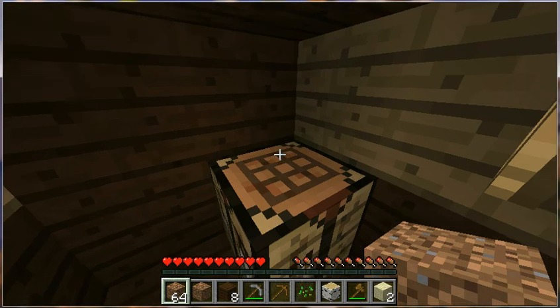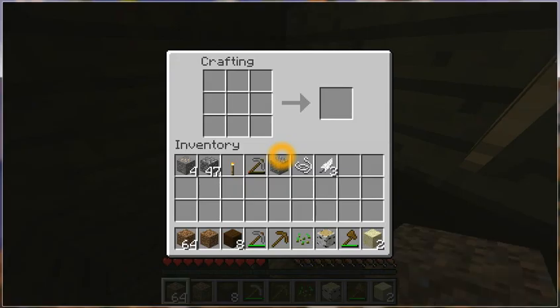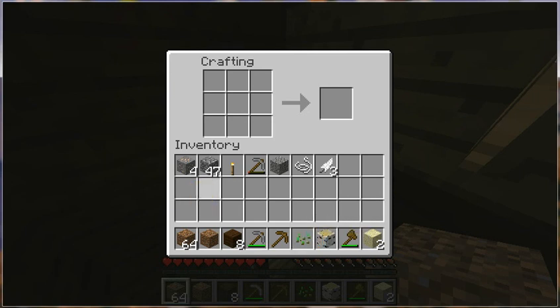Walker. Press on the crafting table. With U again? Yes. So now we can see what you have. You have four iron — that's really good. What's a snake? That's not a snake, that's string. Oh, how'd I get that? You probably killed some spiders. Okay, don't press on anything, let me just see what you're doing. So first we need a furnace, and the way to get a furnace you need cobblestone. So that's cobblestone — that thing you have 47 of.